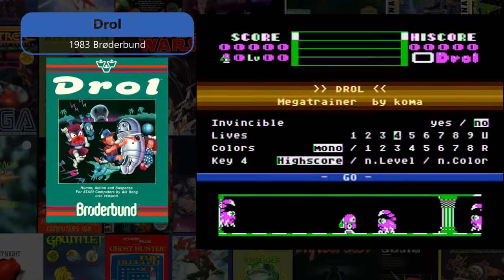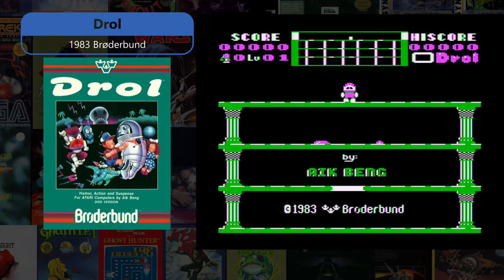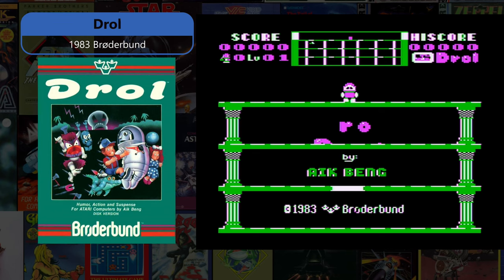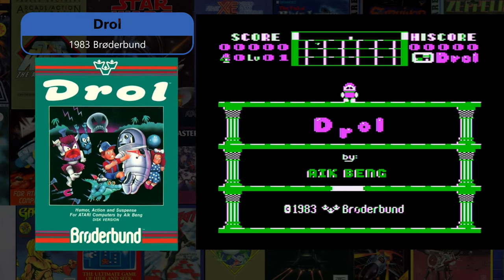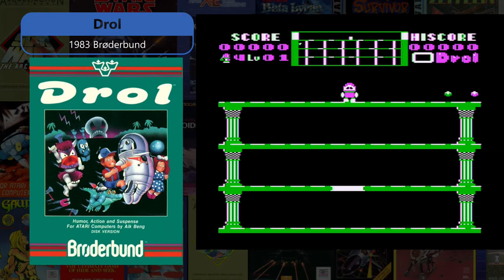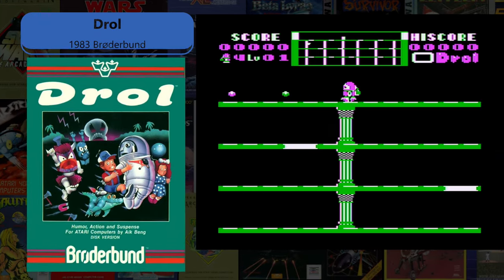Droll from 1983 by Broderbund is a difficult-to-master game where the goal is to rescue children by shooting a strange assortment of creatures that vary from hopping beer-bellied aliens to demons, snakes, and axes flying through the air.